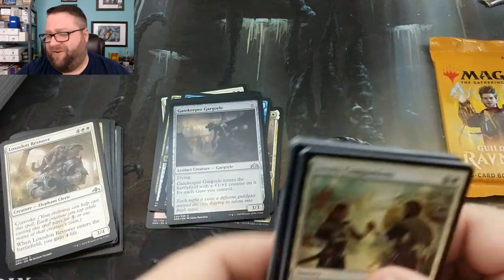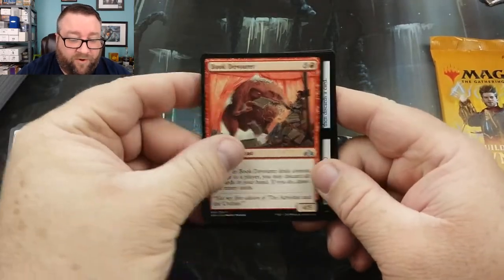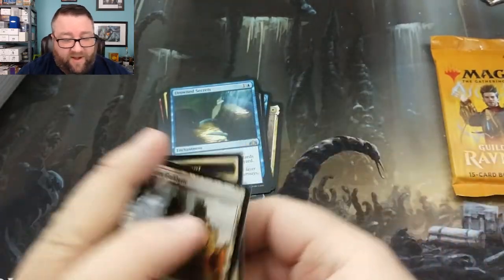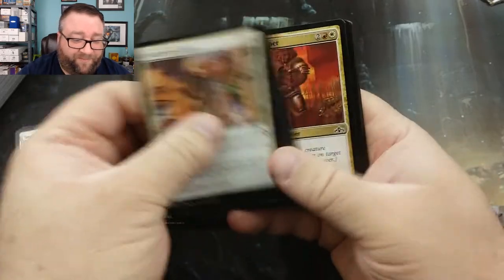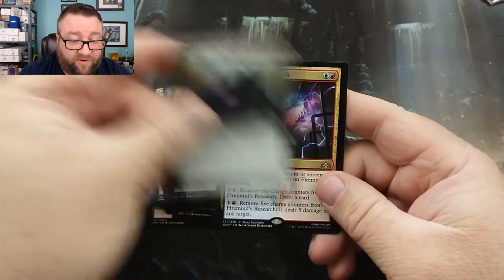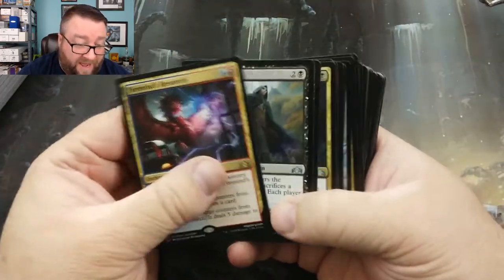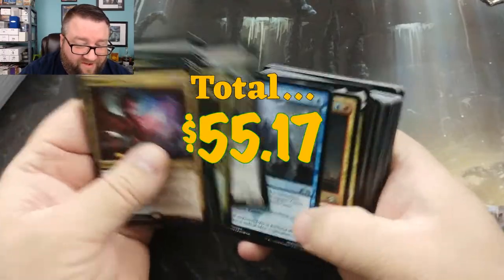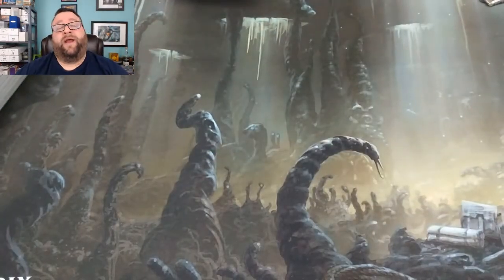I like it when my patrons get this kind of good stuff opening. We got a Krull Harpooner, Book Devourer, Discovery and Dispersal, and a Drowned Secrets — love that card. Guildgate and an Elf Token. Last pack — let's see if we can get a cherry on top. We got a House Guild Mage, Necrotic Wound, another Plague Crafter, and a Fireminds Research. Not an extremely exciting end to packs, but still not bad. You got a Nicol Bolas, two Plague Crafters, an Assassin's Trophy — I think we did good this time around. Thank you very much, Adam, greatly appreciated being a patron.